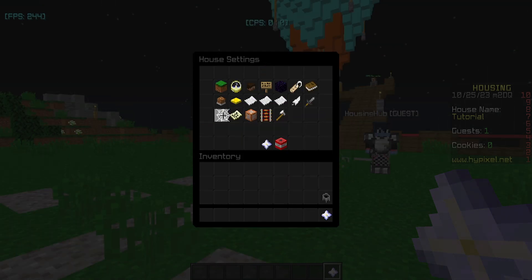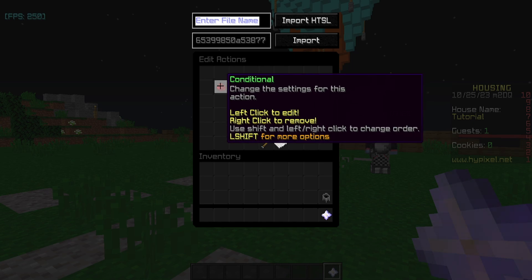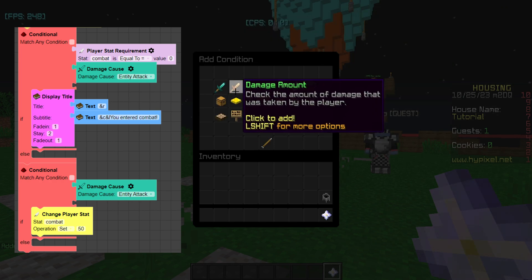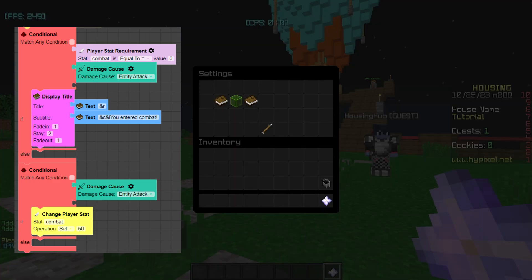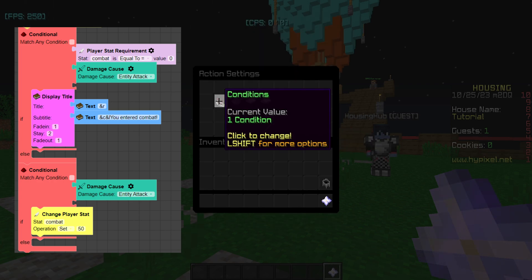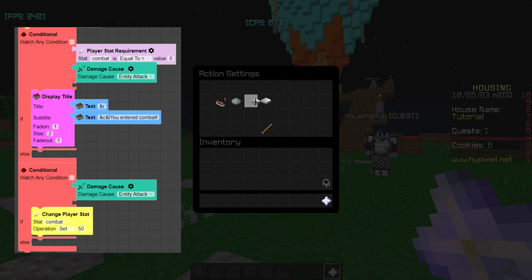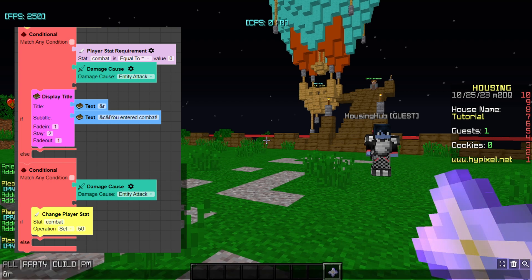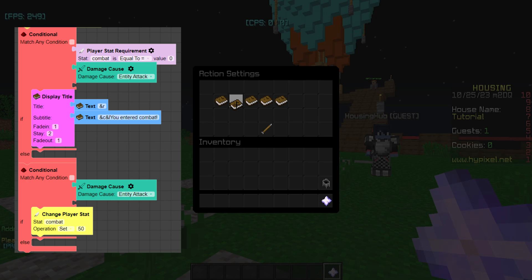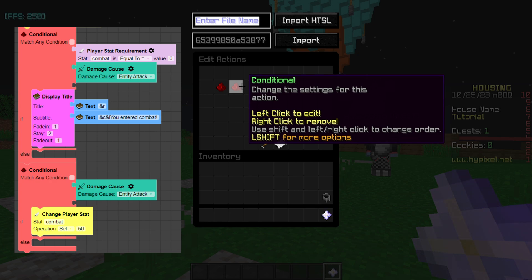So to start, we're going to go to our house settings, we're going to go to event actions, and go to player damage. Inside here, we already have the conditional checking if the damage is poison and we'll just cancel the event so we don't actually take damage. We'll go back in there soon, but we're going to add another conditional in here. This conditional is basically going to check if a stat, which we'll call combat, is equal to 0, which means that the combat stat is not set — they are not in combat. But we'll also check if the damage cause is an entity attack, because otherwise the poison will trigger this, and other things we might not want will trigger this. So we'll just do entity attack. Then inside the if actions, we'll let the player know that they are starting combat. So we'll just set the subtitle to an empty text with just the reset color code, and in the subtitle we'll say 'you entered combat.'